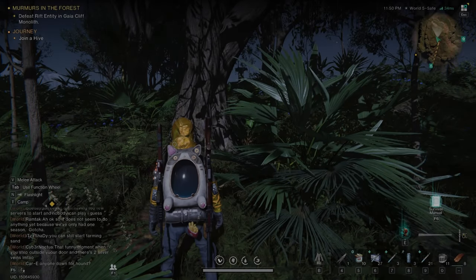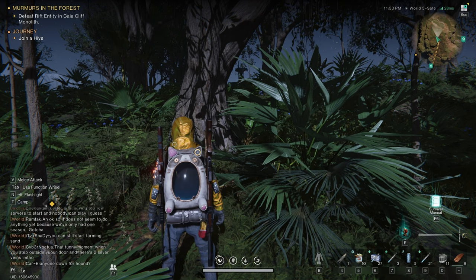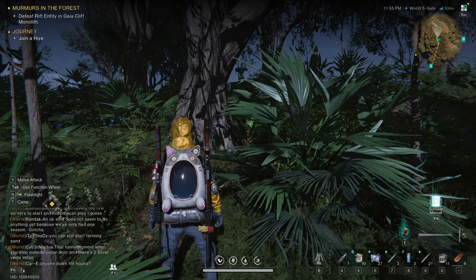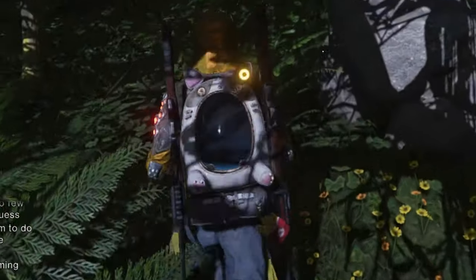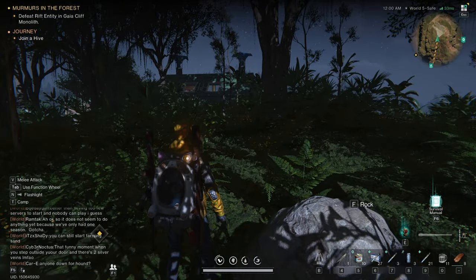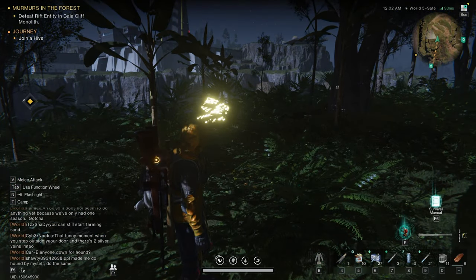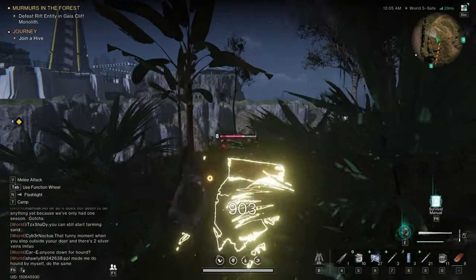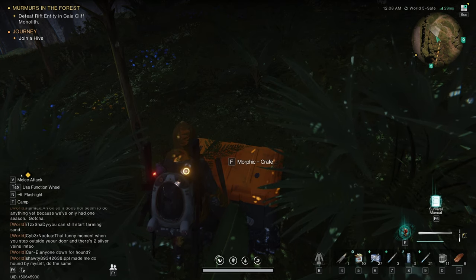The second feature of your cradle is this blinking light. When it starts to blink, that means there's a hidden morphic chest nearby. And it's a game of hot or cold — the closer you get to it, the faster it blinks. To reveal it, you have to hit the cue button to use your power. And there it is. You have to defeat it, and then you get your prize.